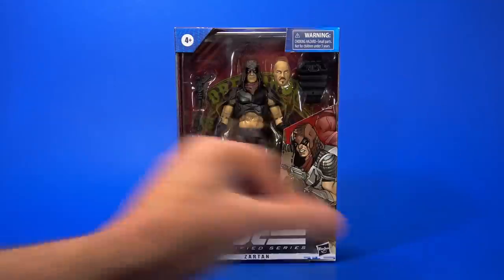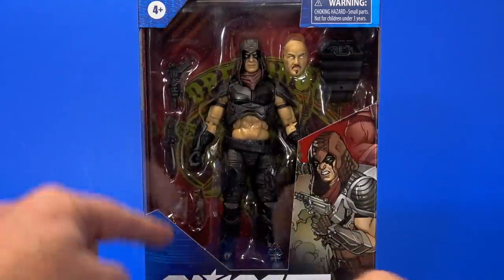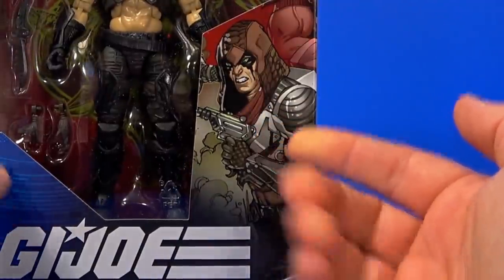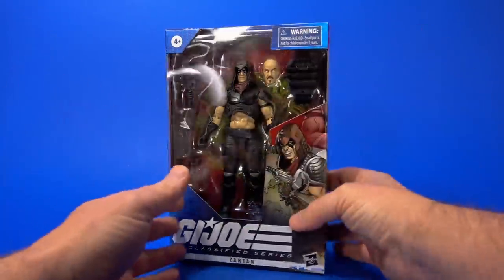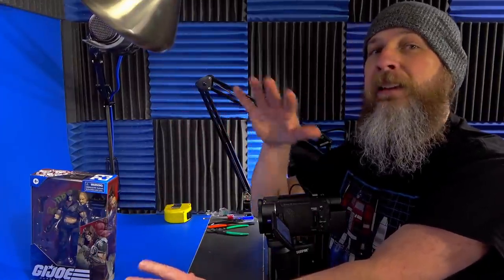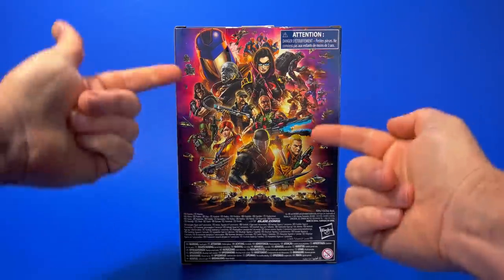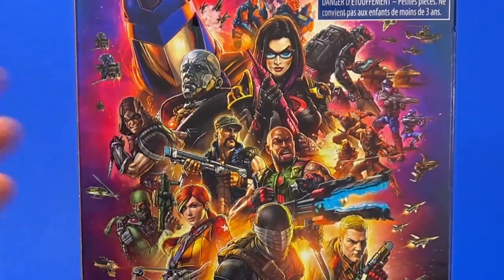Looking at the package, it's what we're used to with this line so far. Blue background design, you have the windows showing. Nothing hiding behind the individual artwork. For each character, they have a different artist do their rendition of that character, and it just works out. At first I thought it's not very consistent, but I like seeing different takes on the same property. On the back, the artwork we've seen since the start of the line, but they've come in and added the newer characters — there's Beachhead, the Vipers, Firefly, and then of course Zartan.